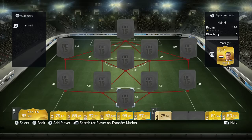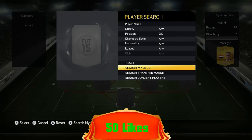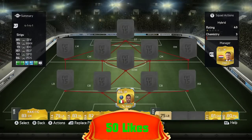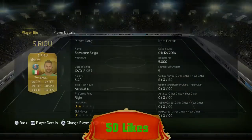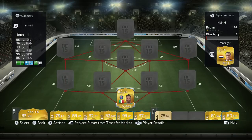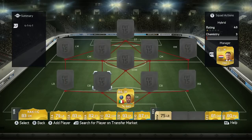Hey guys, it's Melvin7 here and today I'm bringing you a cheap market crash team. Prices are going up since I recorded this video, but I think 25k on PlayStation 4 or PlayStation 3 will probably be the max you'll have to spend. I'm building this squad on Xbox One. Salvatore Sirigu is the most expensive player on the team, costing around 5k, so possibly 7.5k on PlayStation.